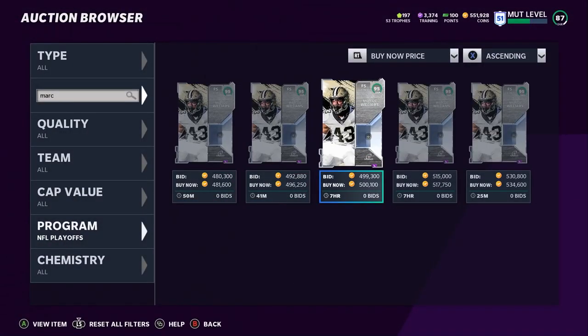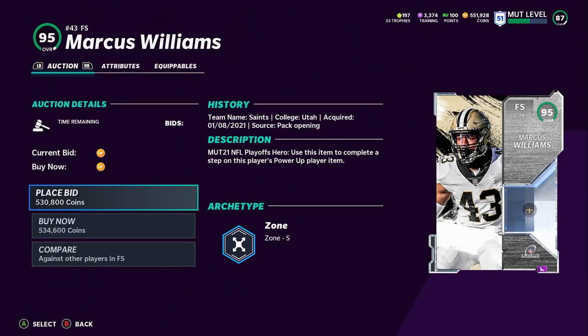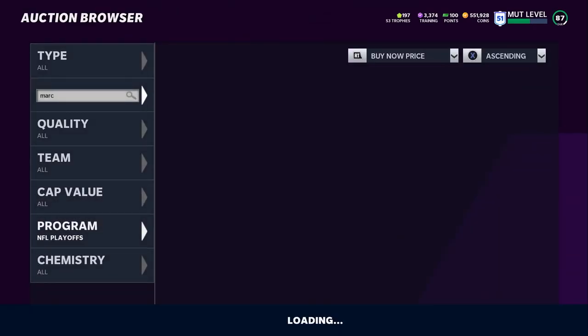Number three is Marcus Williams — super solid, despite not being a big name brand like Jalen Ramsey. Powered up, he will get 95 speed and 96 XL, making him one of the fastest users in the game. He'll get up to 98 zone coverage, which is the only issue — he doesn't get 99 zone, so he must be used as a user. He can't just be left alone in zone. But 99 play recognition, crazy speed, crazy XL, decent height — just about everything you want out of a free safety.